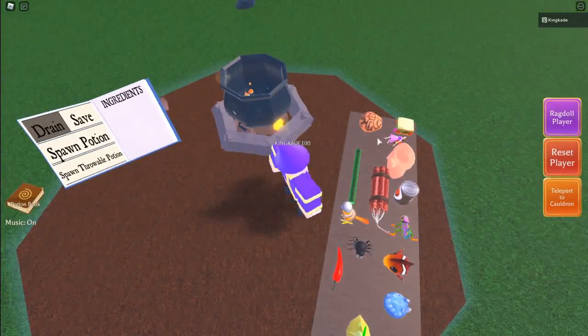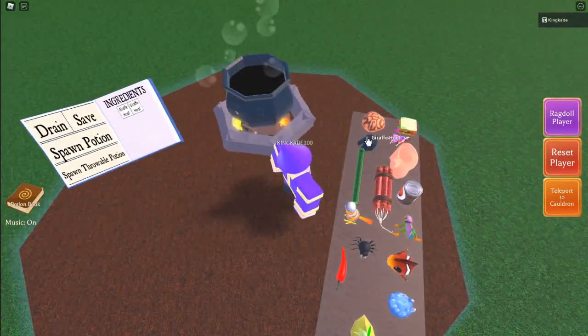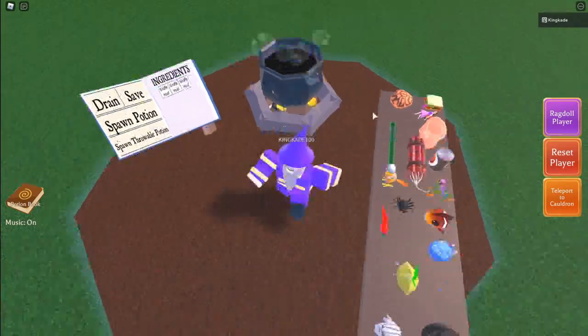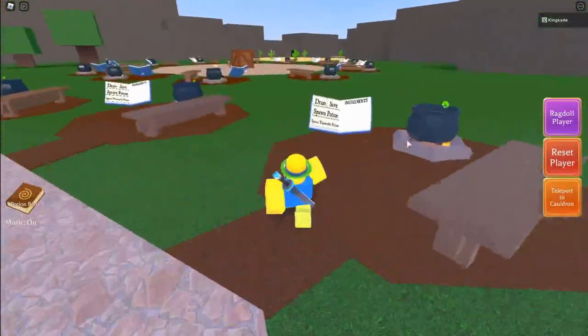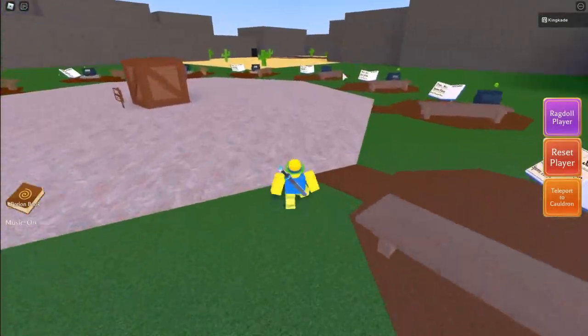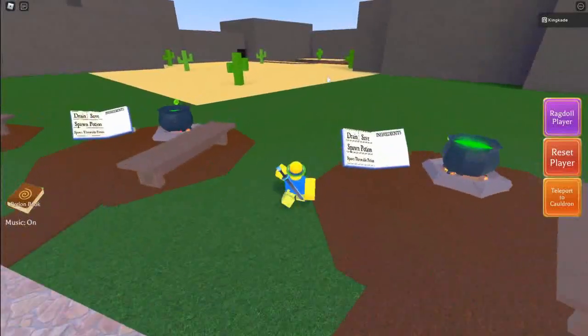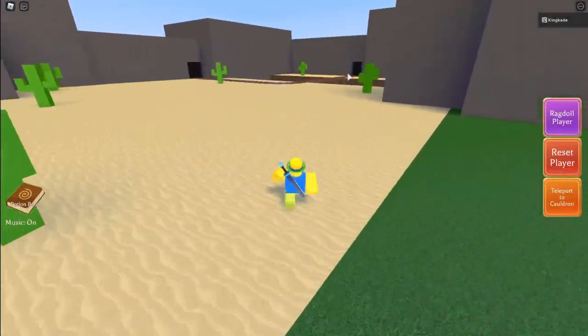I'm gonna go ahead and drain this. I'm just gonna toss in some speed things so we can go ahead and get these ingredients faster. First thing you want to do is go over here and get Jandell's Head — it's all the way over here by the dynamite behind the cactus.